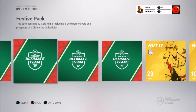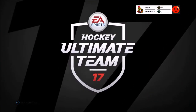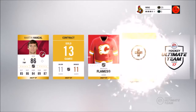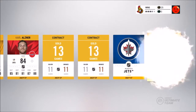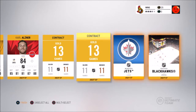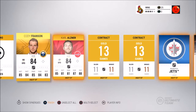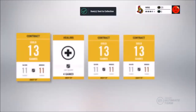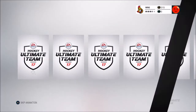We've got four Christmas packs and two gold packs. We'll start off with the gold packs. Right off the bat, Marty Hansel — not great. For those following along, I haven't pulled anything too major. My best pull has been Matt Irwin team of the week, which isn't anything too special.